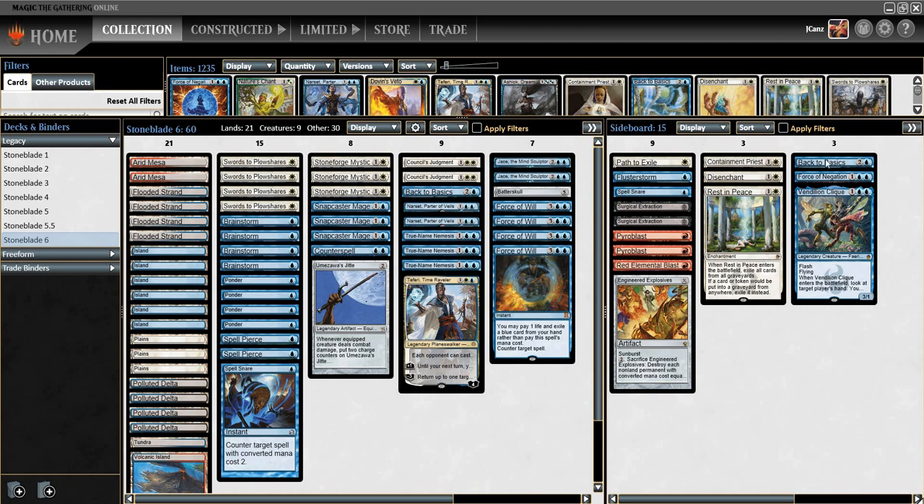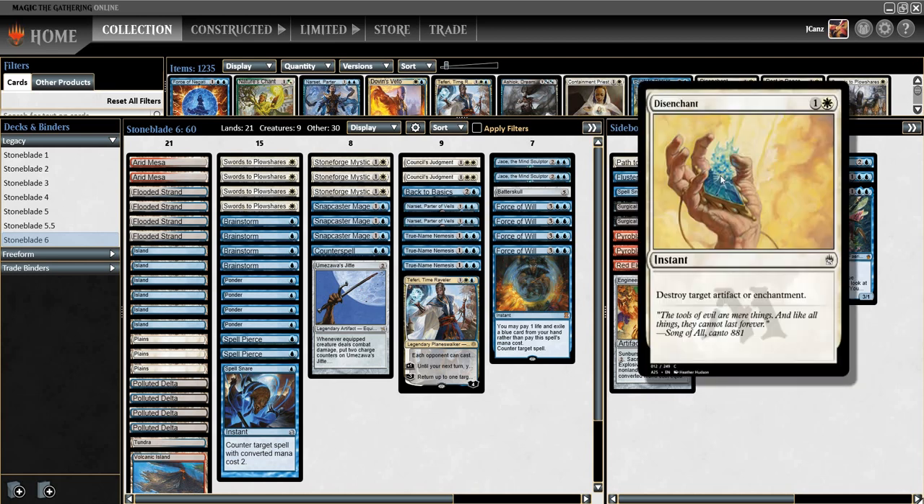I took out one Back to Basics and put it in the sideboard. Before I had a Blue Blast — I took that out. I didn't really care too much about playing against red cards. I mean it's good to get Red Blast, good to hit Chandra planeswalkers and a few other cards, but all in all I don't need that much help against red cards. Dack Fayden is another good one, but either way taking that out allowed me to put Teferi into the main deck.